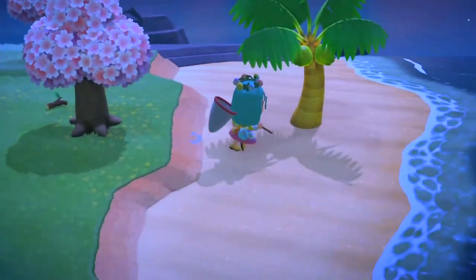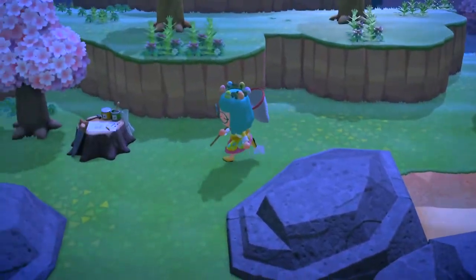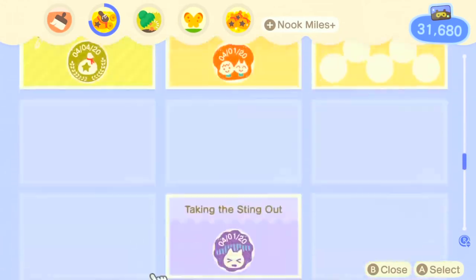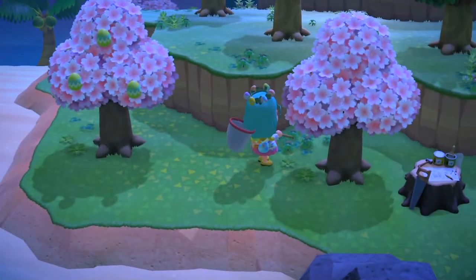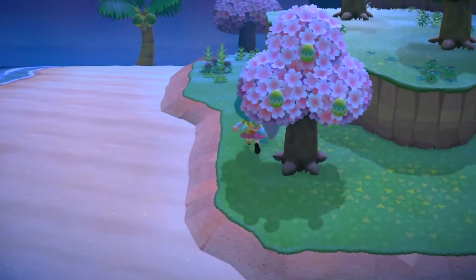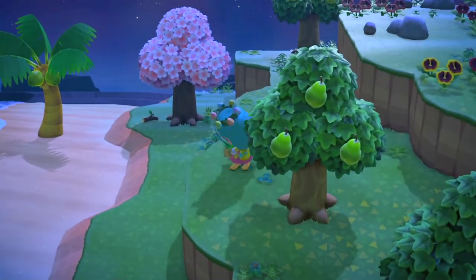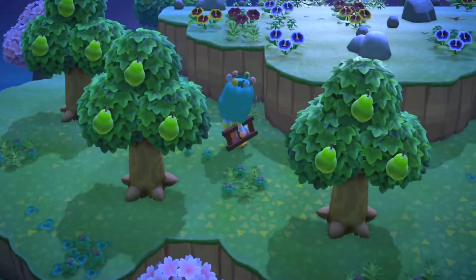The respawn rate for fish and insects is a lot quicker on mystery islands, so you may want to spend some time here collecting stuff. I always bring back palm trees because they don't normally grow on my island. You can also bring back fruit trees anytime you visit. Right now I'm collecting grass to sell so I can continue earning nook miles. You'll see Easter eggs on trees too — you'll want to take those if you want to craft all the Easter DIYs.